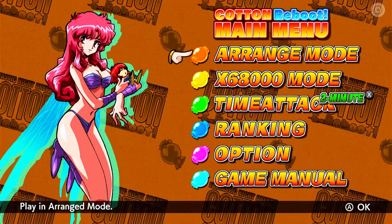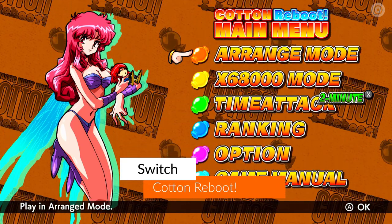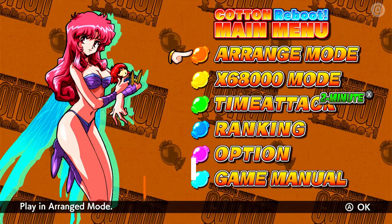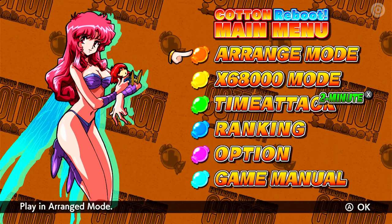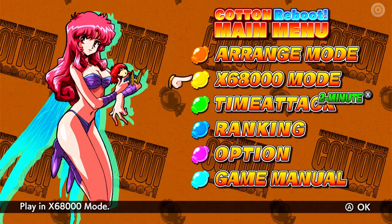Hello, welcome to Switched On Gaming, Paul speaking. Welcome to a look at a brand new game on the Nintendo Switch - this is Cotton Reboot, a shoot-em-up from Inin Games. It will cost you £34.99 / $39.99 and is out today, the 20th of July. Big thanks to the guys for sending me through an early copy.